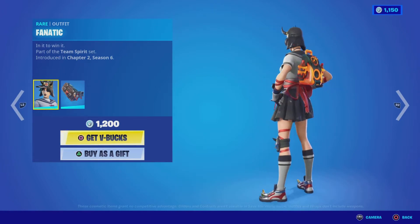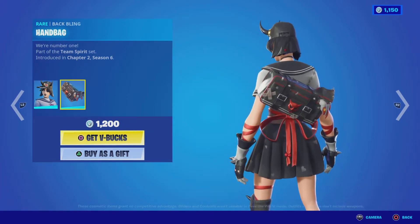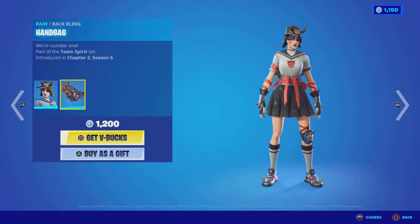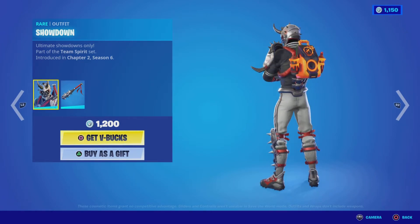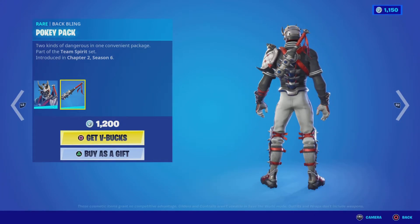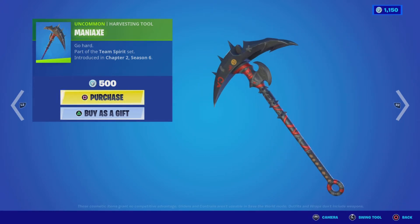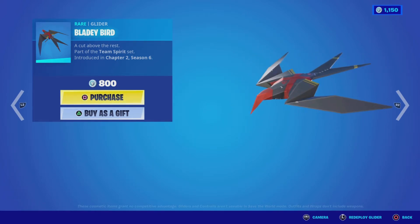Next up in the featured items we have the Fanatic outfit — get your pirate and schoolgirl look on with this one. It's from the Team Spirit set, chapter 2 season 6, and comes with the Handbag back bling — literally a hand coming out of the bag, not for me, but not too bad at 1,200 V-Bucks. Then there's the Showdown outfit, also from the Team Spirit set chapter 2 season 6, a male spin on the skin. He's a bit chunky with all his equipment and spikes but we have the Pokey Pack back bling which goes well with the theme — 1,200 V-Bucks. The Maniacs harvesting tool is a cool name and the pickaxe looks great, the red is a nice touch, at 500 V-Bucks. The Bladey Bird glider from the same set reminds me of something from Transformers but looks pretty cool at 800 V-Bucks.